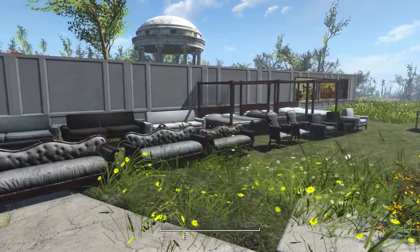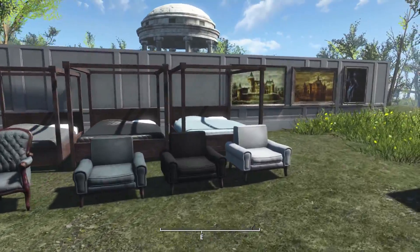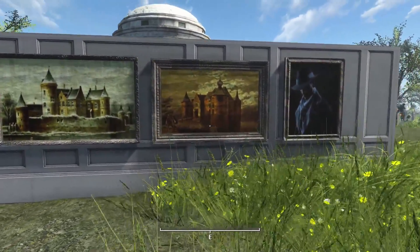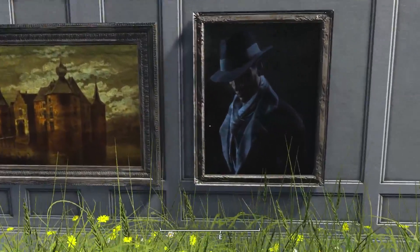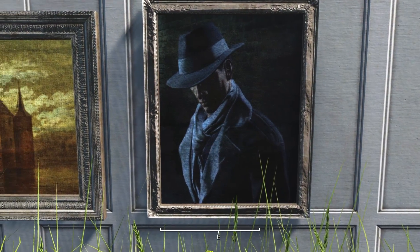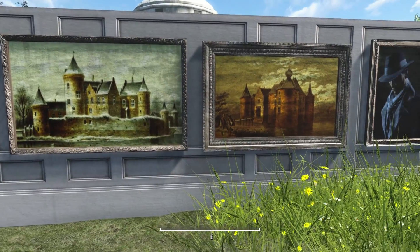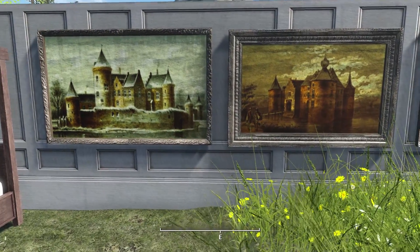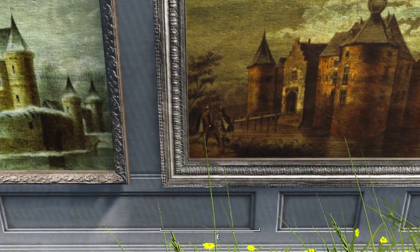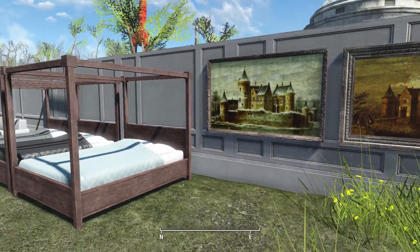There are over a dozen new furniture pieces and some cool new paintings that we can put in our settlements now. Look at this — I absolutely love this. The Silver Shroud. Isn't that awesome? Two great looking pictures here, paintings. Isn't that cool? There's even some people in there. That is so beautiful.